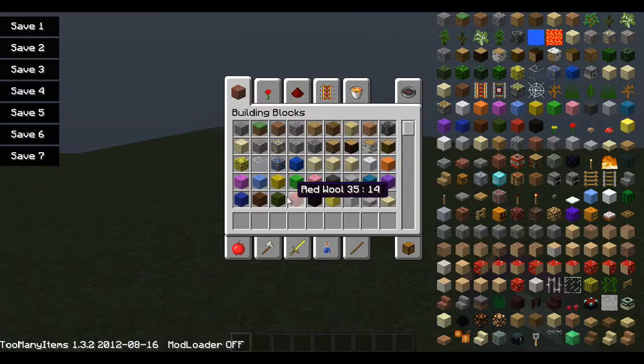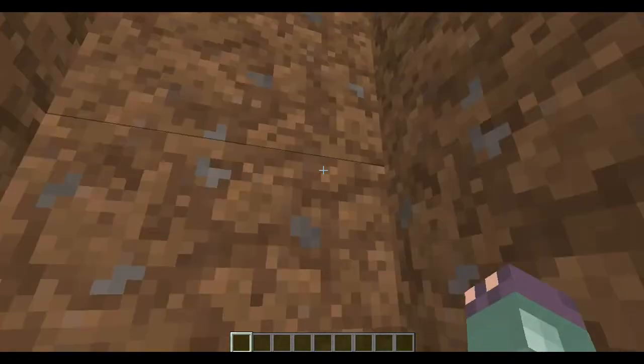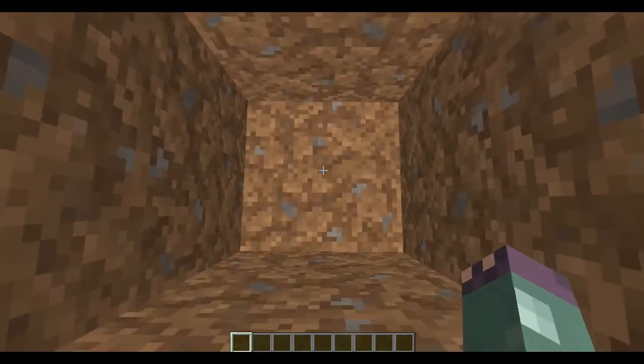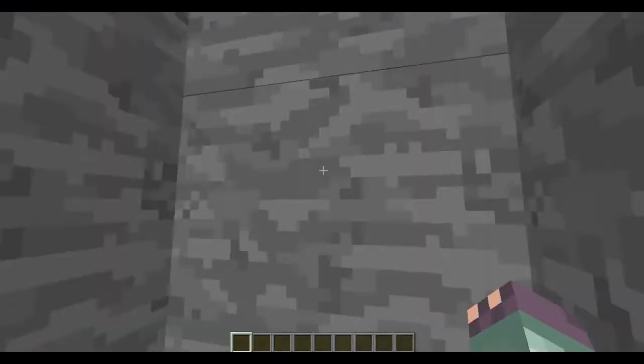As you can see from here it looks normal, but after you've knocked down the original amount that it would probably go, it just keeps going and then it gets to stone and it just keeps going all the way down.